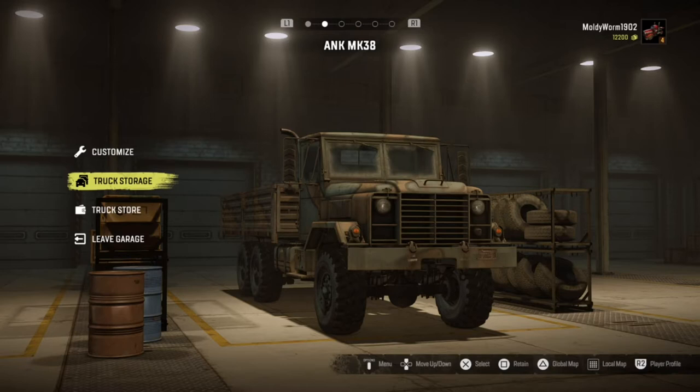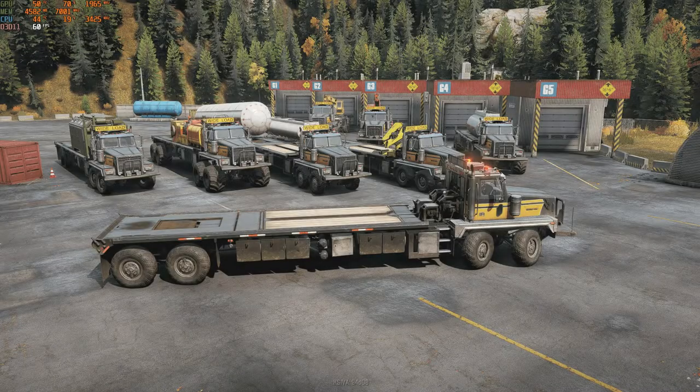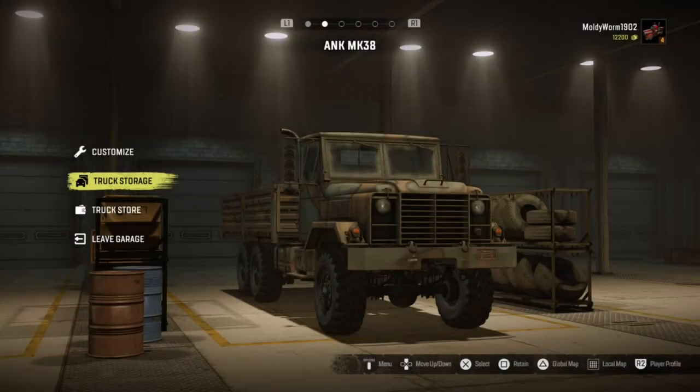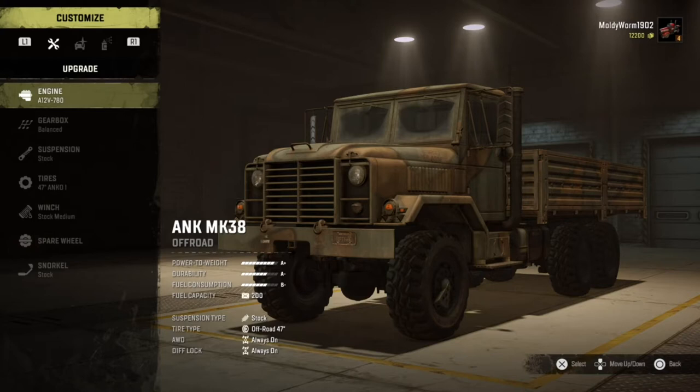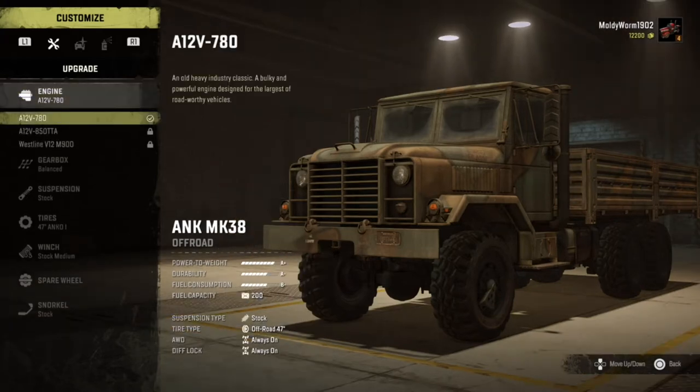Today we are going to go and see if we can rescue the Twin Steer. If you don't know what this vehicle is, I'll have a picture of it on screen. This thing is an absolute beast — it's incredible at off-roading, although it is a little bit long, basically a limo. It's a massive flatbed truck that can haul cargo like nothing else in this game. So let's go and customize the ANK first and get it ready to go exploring.